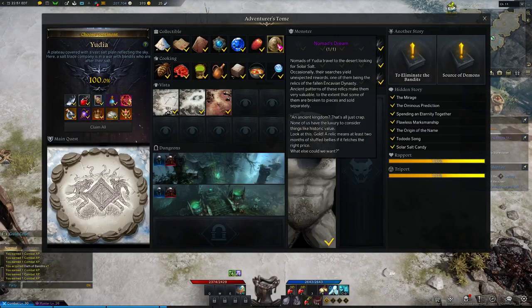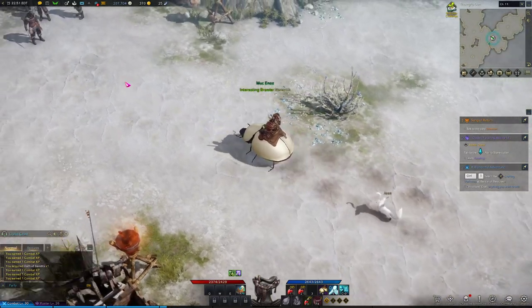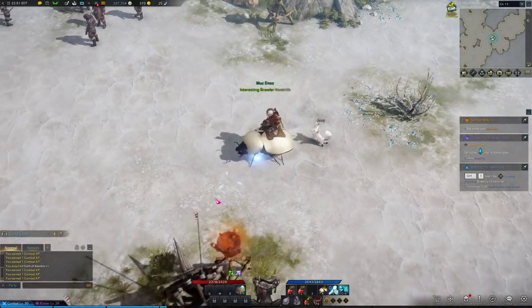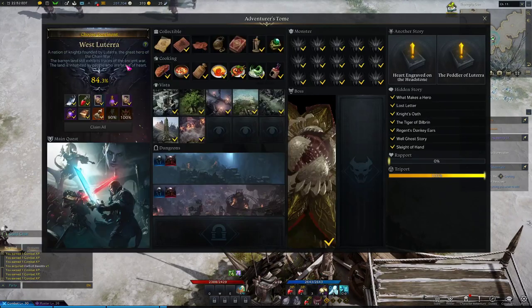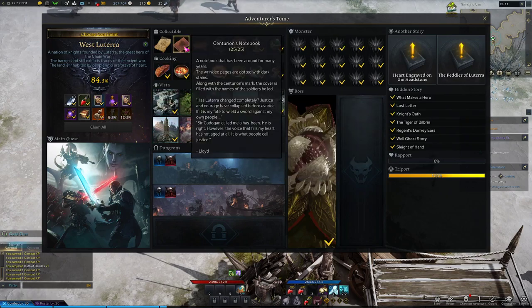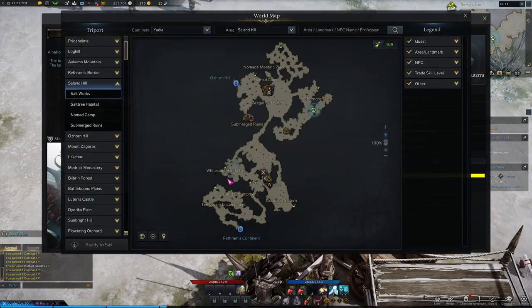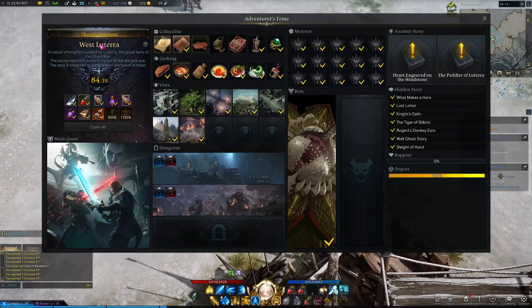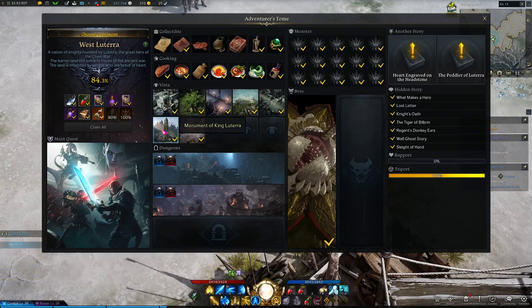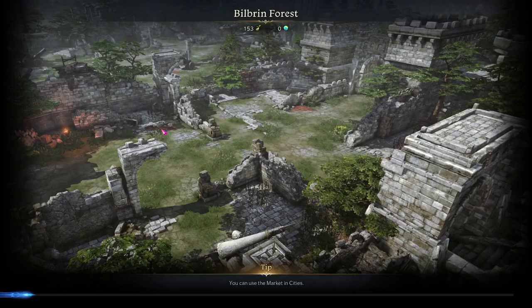And again, the Nomad's Dream bosses, or even the Salt Giant perhaps, will drop it. The third continent, West Lutera, is the one I'm working on right now — I'm almost done with it. This one I'm struggling with a little bit to find a sweet spot. I think I've got kind of one down, but it's just not as good as the second continent, unfortunately.